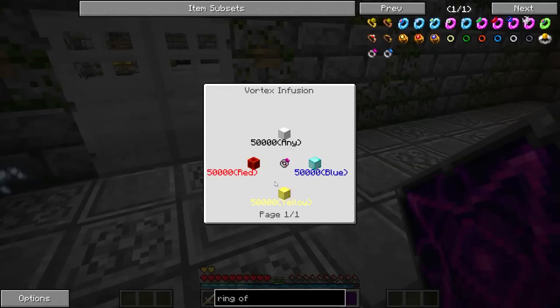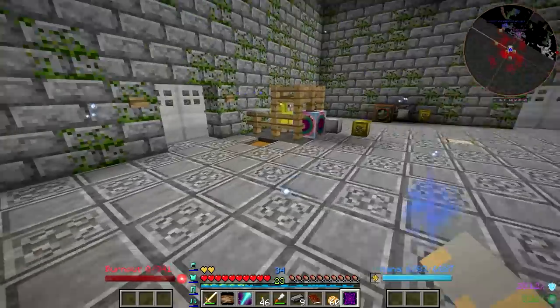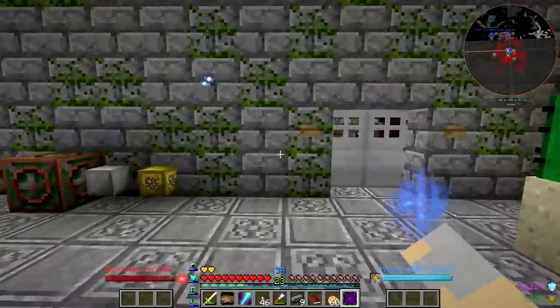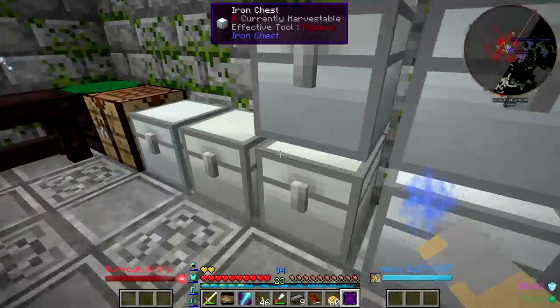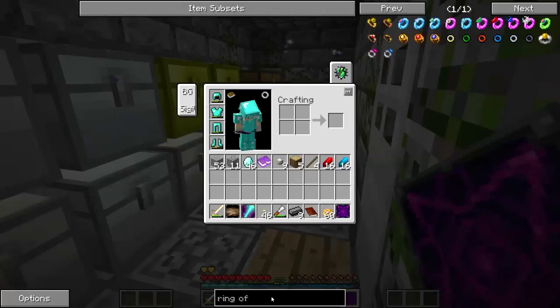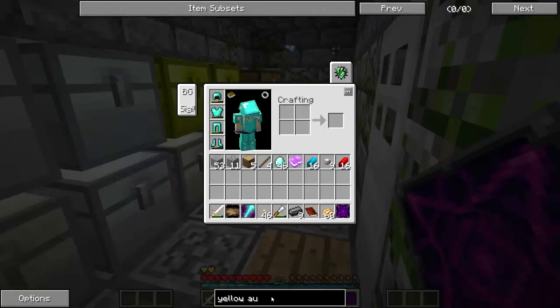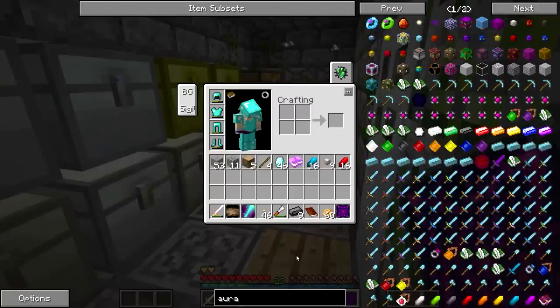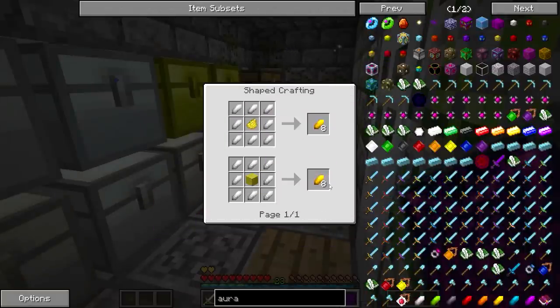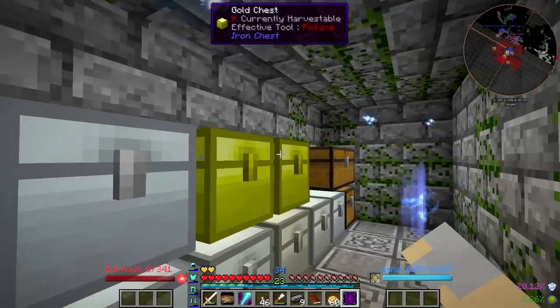Looking at this Ring of Binding in the quest book — it requires different colors of aura: 50,000 yellow, 50,000 red, 50,000 blue, and 50,000 white. I've already got blue and red. Let's see how we make yellow — Aura Crystal Yellow: white crystals surrounding yellow wool, and the white ones are made from iron and gold.